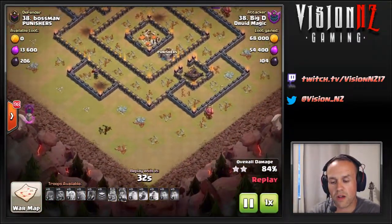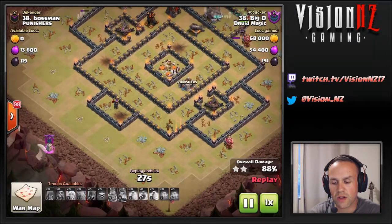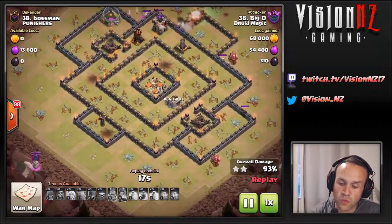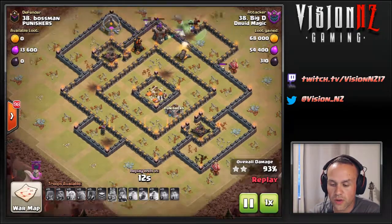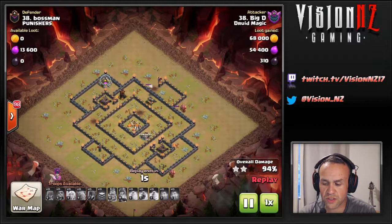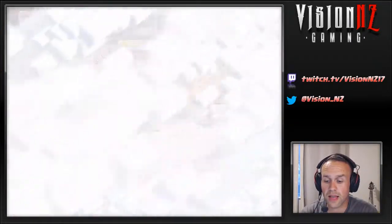Even if you pick off five or six buildings, if you haven't picked off the others as well, things are going to work their way around the outside. The teslas were in there too — a tesla sitting here being tanked by a storage. It's going to be a pretty high percentage, but really too much defense up to worry about a triple ever happening on that one. So there's the first hit on Boss Man — comes away with 93%.